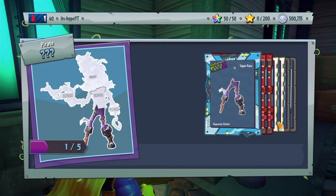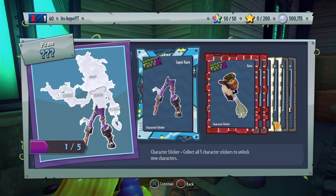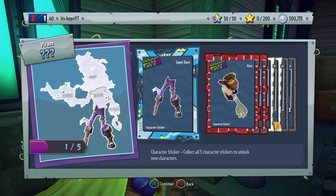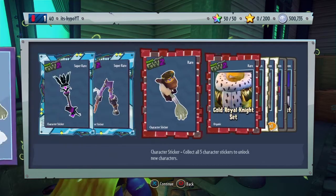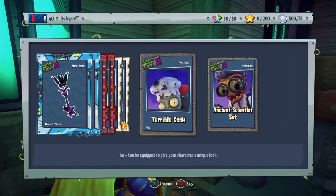I get a piece of a rose. Let's see — a scientist, a pirate on the gold royal knight set, the water well, a terrible cook, and the ancient scientist set.